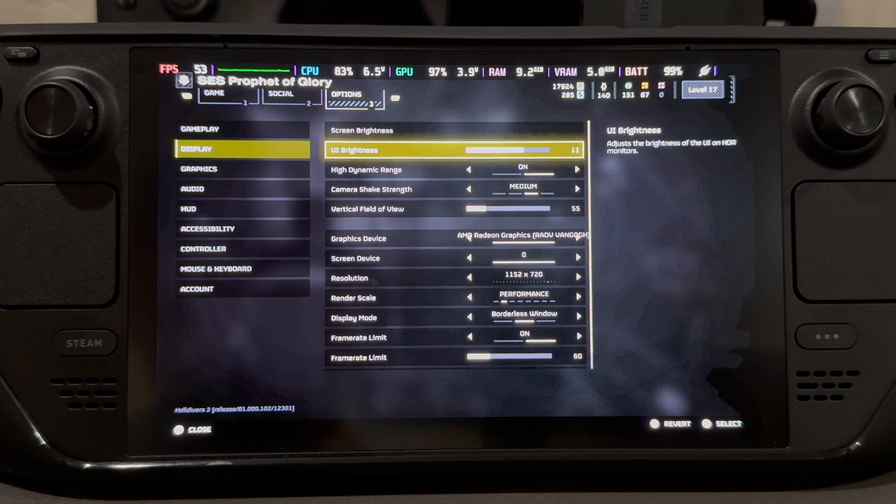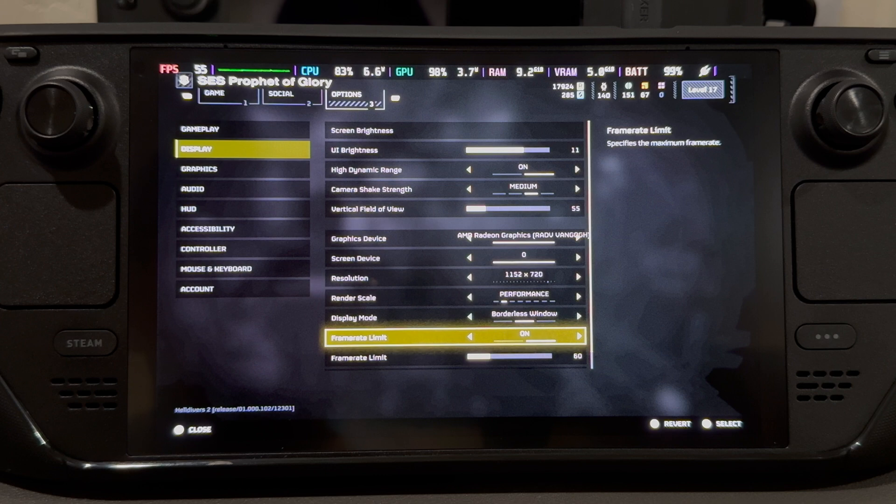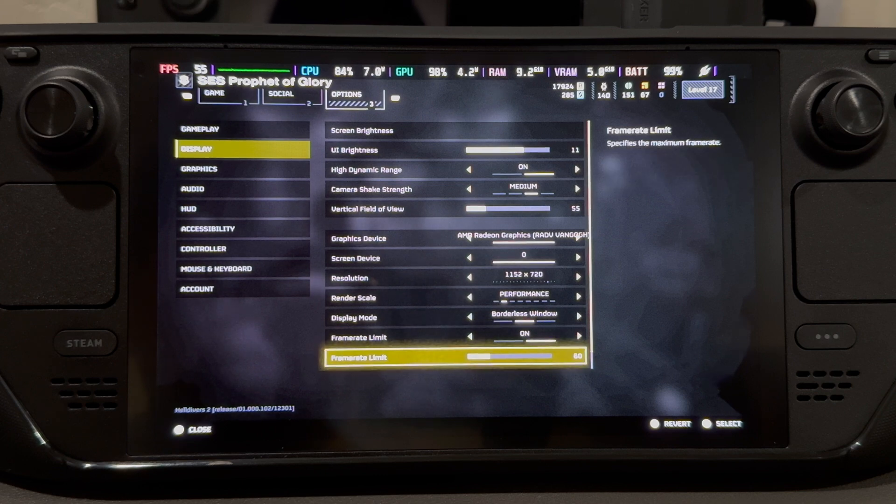On display settings, we are at 720p and Performance mode. We can go to Ultra Performance but it's way too blurry for me, so I'm at Performance. Frame limit is going to be set to 60 — even though we're not going to hit 60, I suggest setting it to 60.